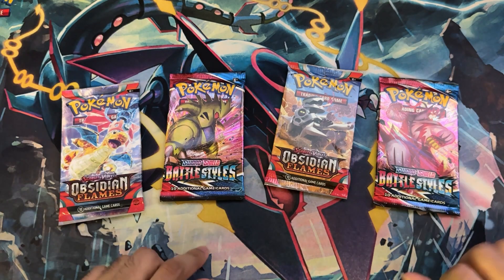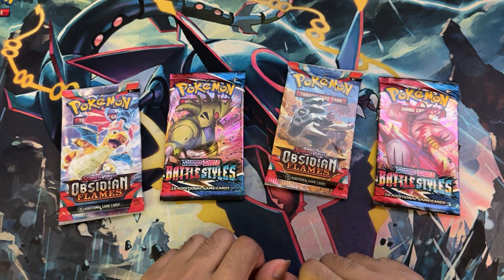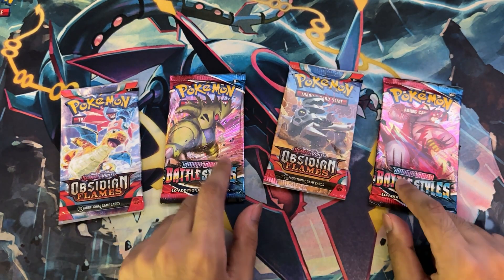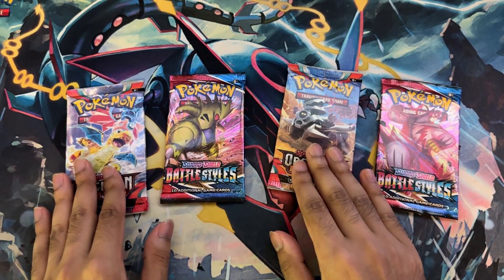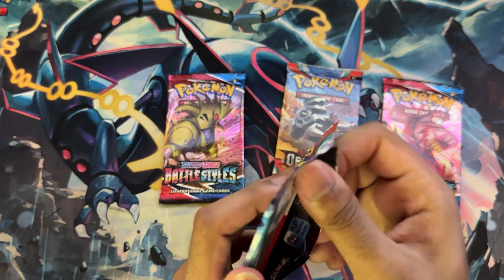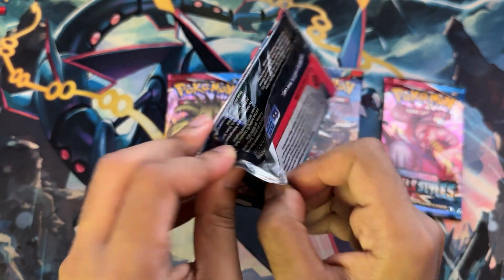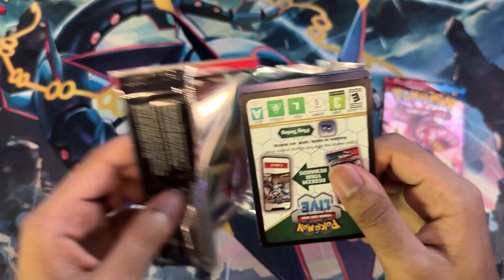The binder was an additional video earlier this week. Let's get started. We have two Obsidian Flames and two Battle Styles — both sets I really need. Especially Obsidian Flames — there's a lot of stuff in there I need, especially that Bonsley that's been eluding me. There are a lot of chases in here: Bonsley, Volcarona, Wish Cash, and Bear Tick. A lot to hope for.